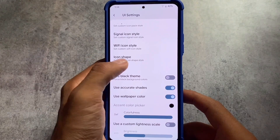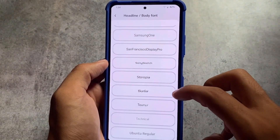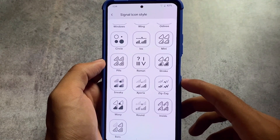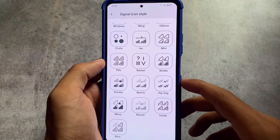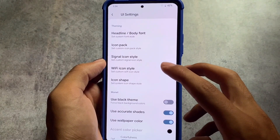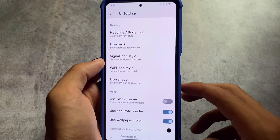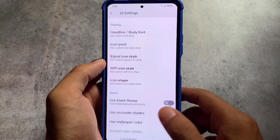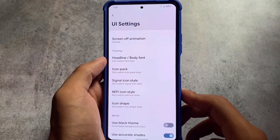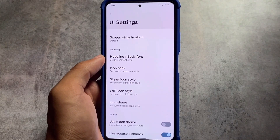For theming customizations, we have screen-off animations, font customizations, and icon shape customizations. One of my favorite fonts, Google Sans, is already present. There are many signal icon options available — for example, for signal icons you can use the stack style, reel, and more. Wi-Fi icon styles are available too. You can even use the black theme if you don't want the normal dark theme — great if your device has an AMOLED display.